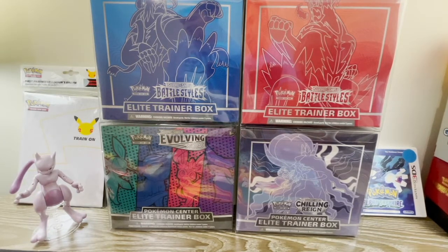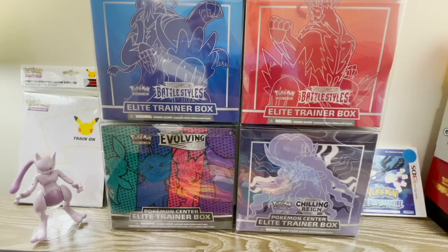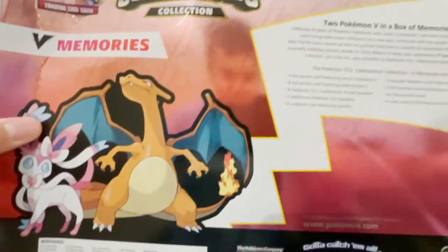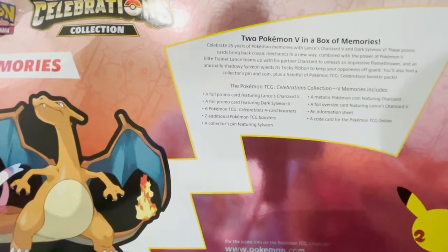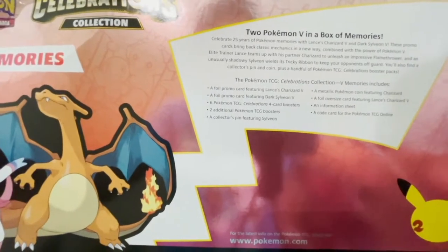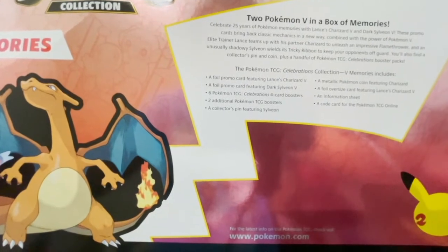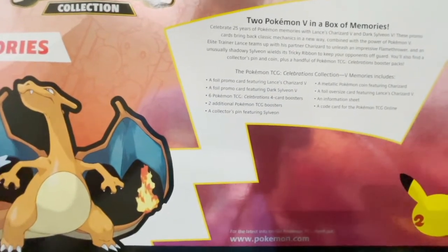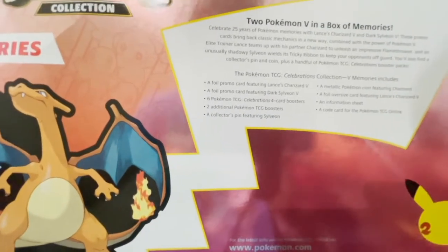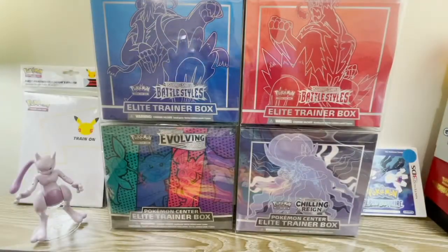It's hard to believe it's been 25 years. A lot of us were kids at the time, still watching the TV show and buying cards. Without further ado, let's open these. As you can see on the back, it brings the promo cards, six Celebrations four-card booster packs — mini packs because it's a set of 25 cards — plus a subset of another 25 called the Classic Collection. It also has a cool Sylveon pin, a metallic Charizard coin, and a code card.